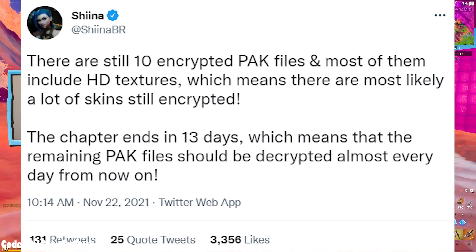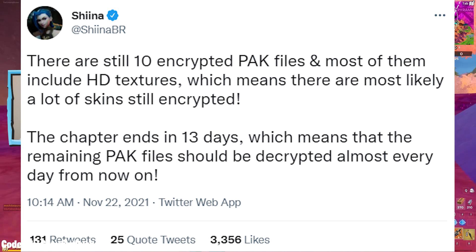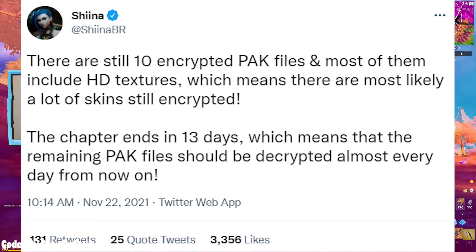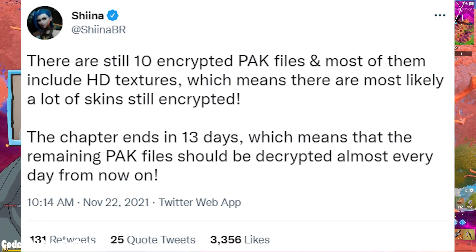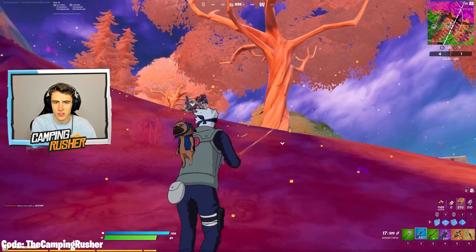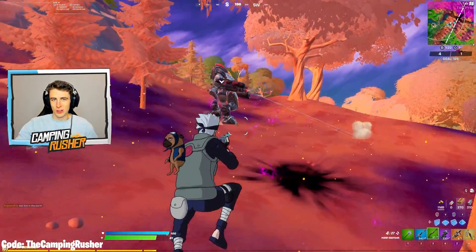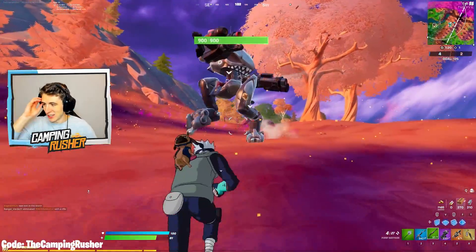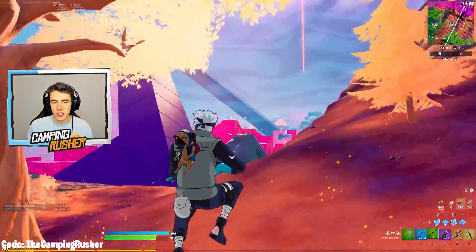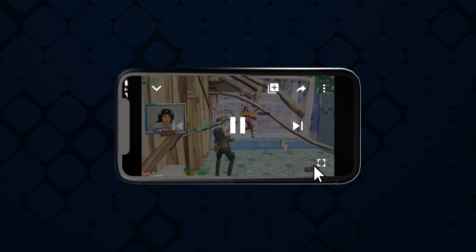There are still 10 encrypted pack files and most of them include HD textures, which basically means there are likely a lot of skins still encrypted. The chapter ends in 13 days, which means the remaining pack files should be decrypted almost every day from now on. So there are a lot of secrets still hiding — including the live event.